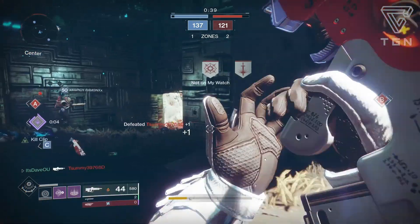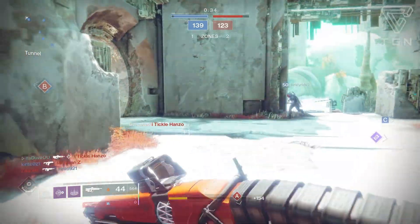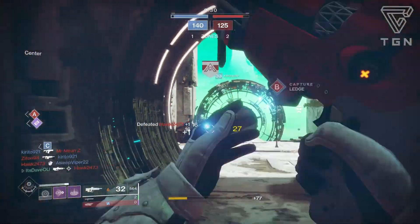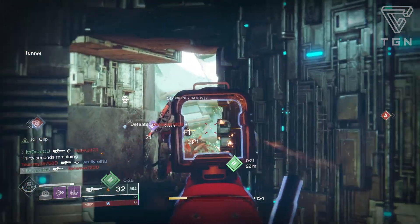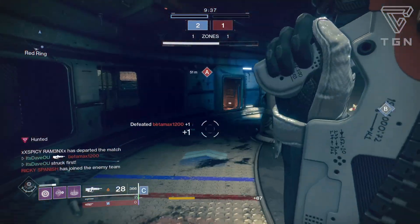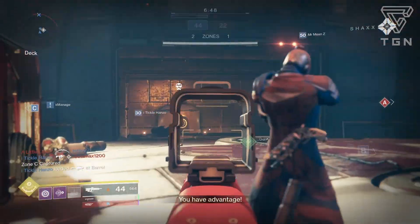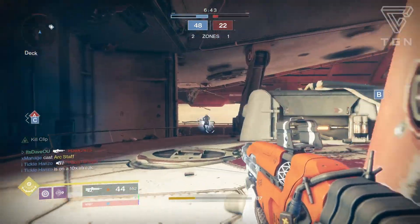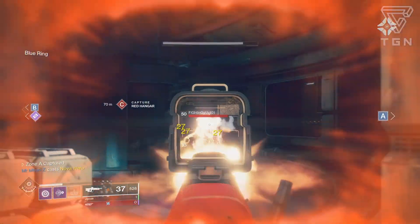PvE wise I don't have any footage, but I can say it performed fairly well. Having Kill Clip is a plus, but with random rolls you could potentially get a better roll for PvE. Things like Outlaw and Rampage pair together so well — I actually have another aggressive frame pulse called Go Figure with those two perks that performs super well in PvE. High Impact Reserves is also great for PvE oriented activities.